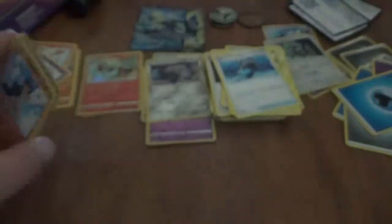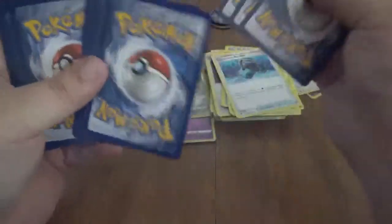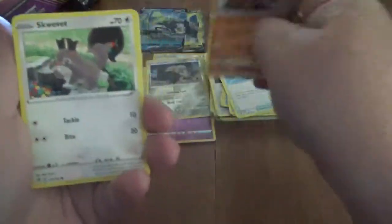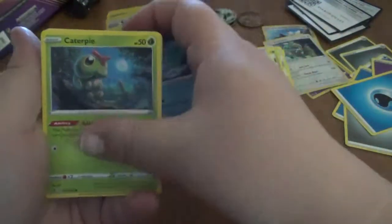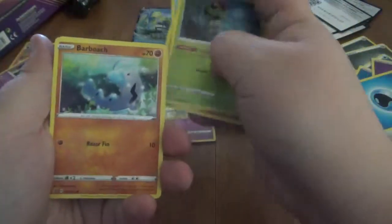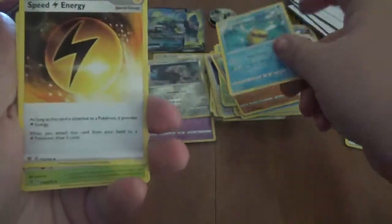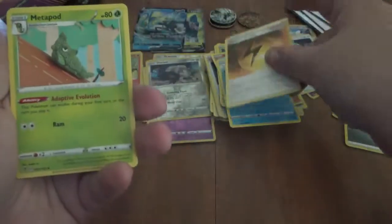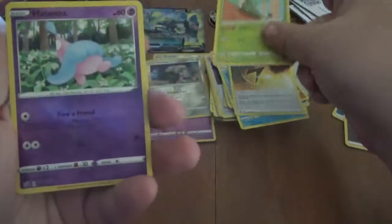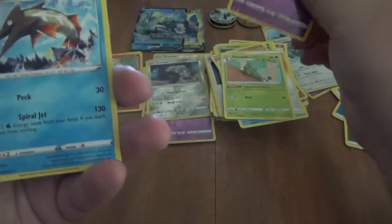Code card for you guys. Not 100% sure — Wooloo, Hatenna, and Araquanid is our regular rare.